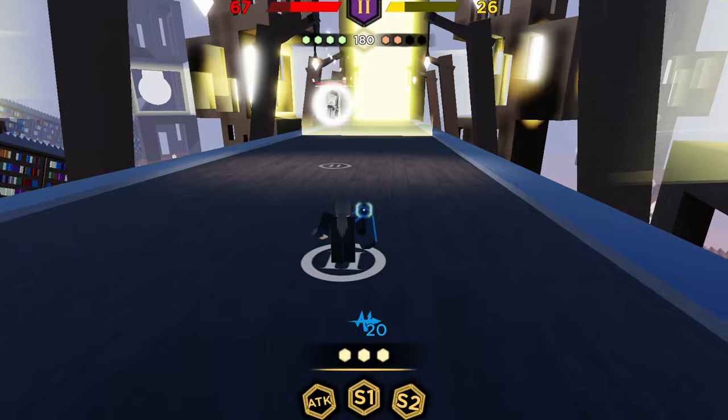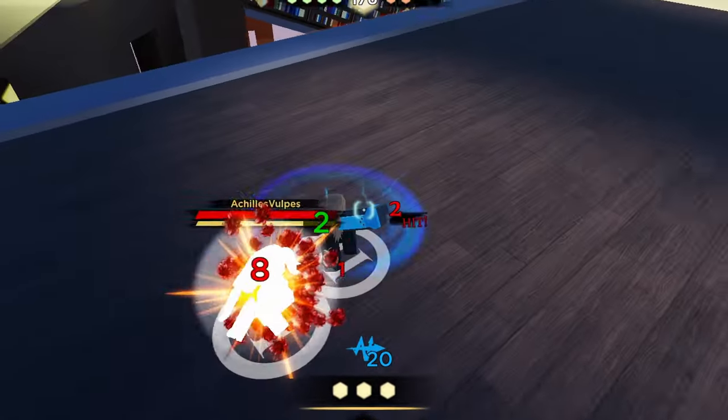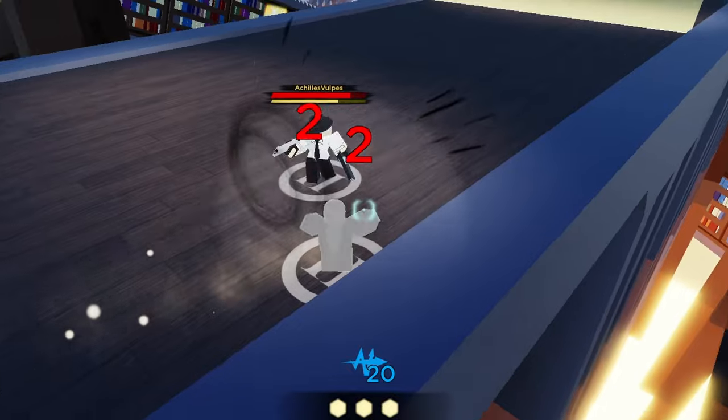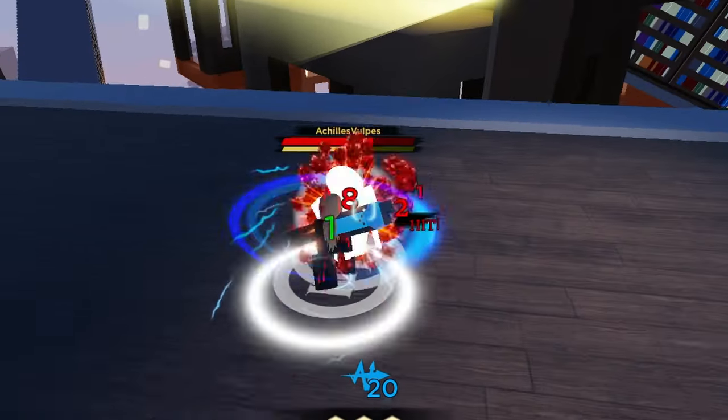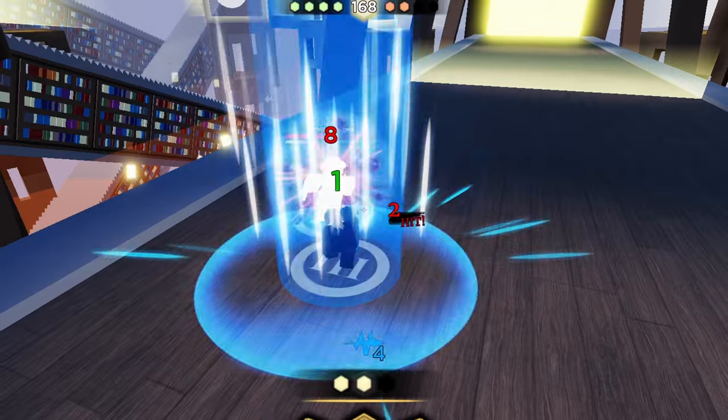If you do try to play the Charger and land these combos, be sure to tap SP when you're trying to use it. Because if you hold it down, the game may think you're trying to rip space, and it gets cancelled and you just wasted all of your charge.